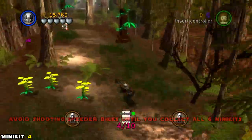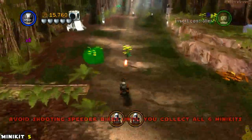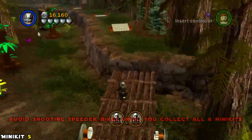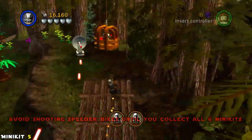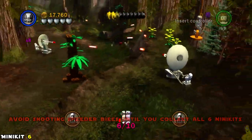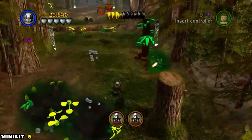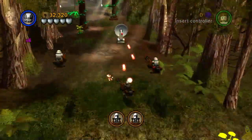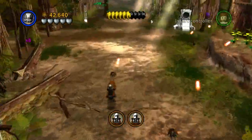There are six mini kits in this area and we're actually going around in a cycle. So if you happen to miss a mini kit or you're having a hard time turning around, you've got more time. We actually have three sections of taking these bad guys out before we advance and take a hard right.